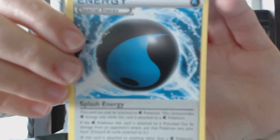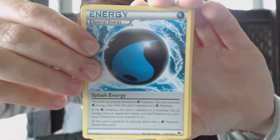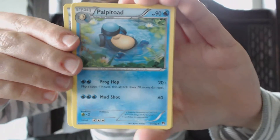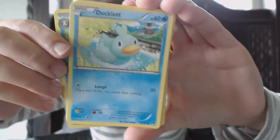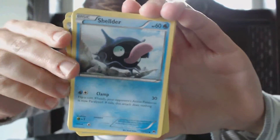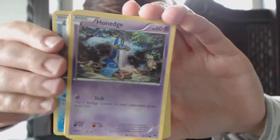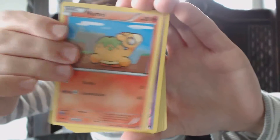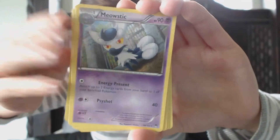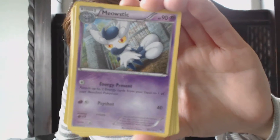So we have a Splash Energy, a Potion, a Palpitoad, Ducklett, a Time Pole, a Shellder — what's up with all the water Pokémon — Hone Edge, a Pneumal, a Reverse Sculpe, and we have a regular rare Meowstic. So it was okay.